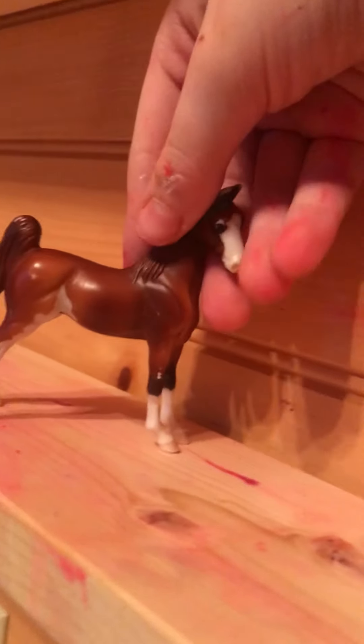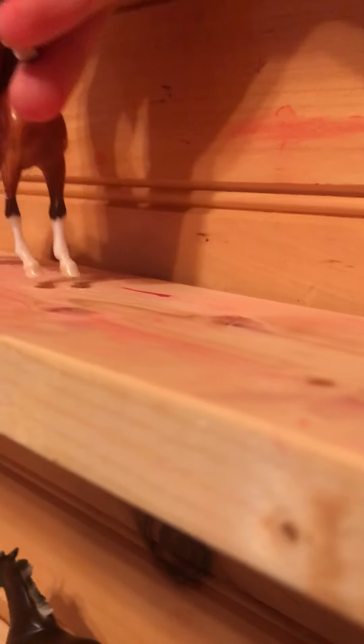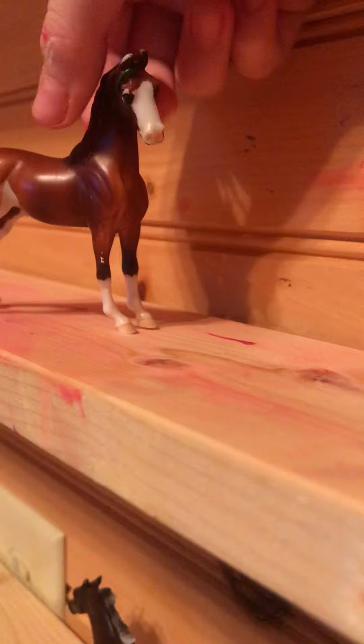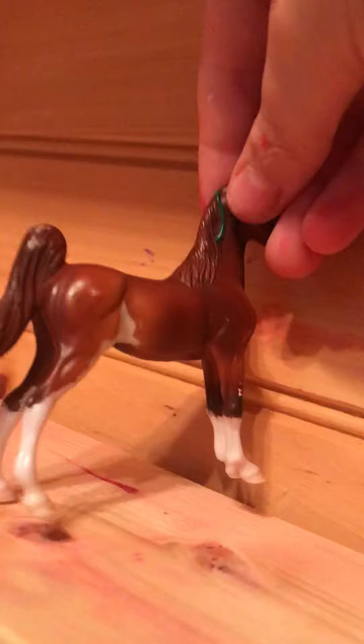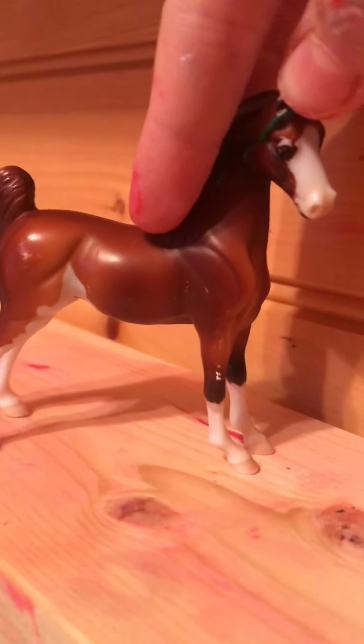This is Ava — I've had her for so long. I'd give her a nine because her legs are kind of bent and she has a ton of scratches. Like I said with the earlier one, the scratches weren't from Breyer, they were from me playing with her. But yeah, I still love her.